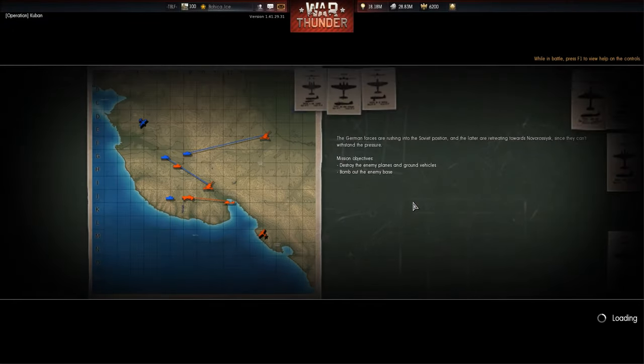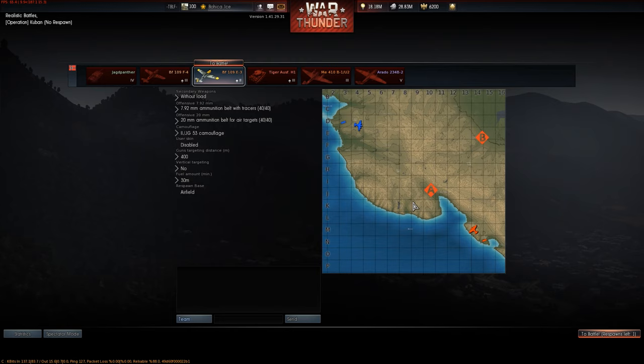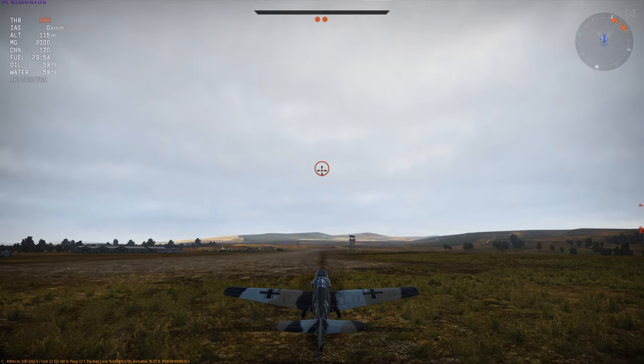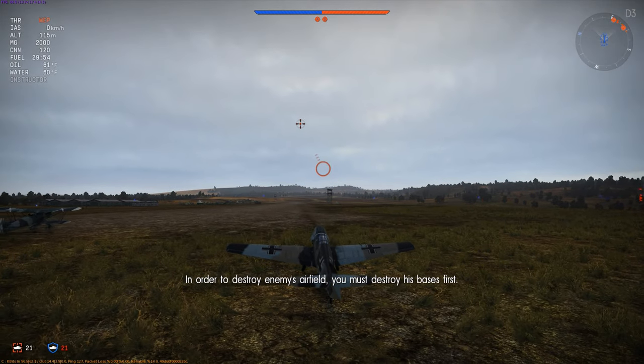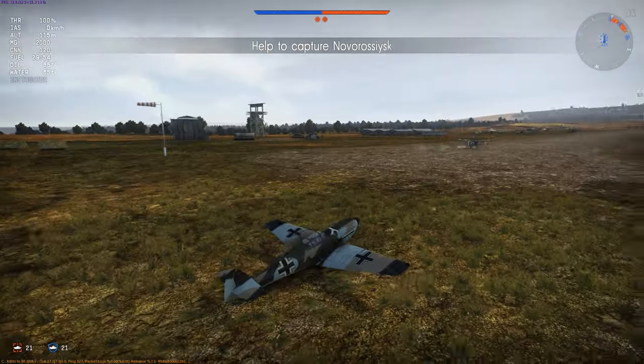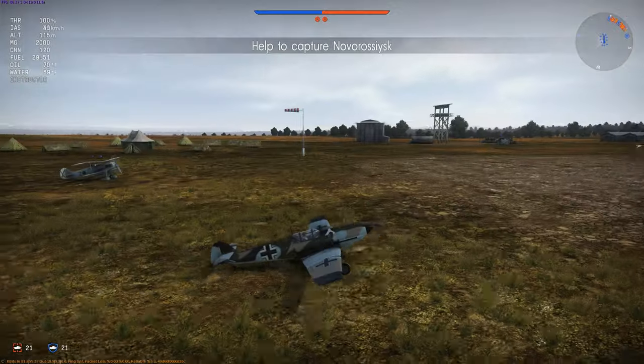I think this is one of the best planes for a beginning player to learn on, especially if you want to go the German boom-and-zoom tactics. There are other planes like the Boomerang which I'd suggest if you want to learn defensive flying and turn fighting. This is a plane where if you want to learn how to be at high altitude, dive down, strike, and go back up — this is a great early tier plane to use those skills on.